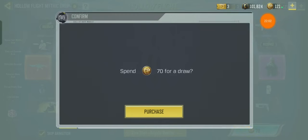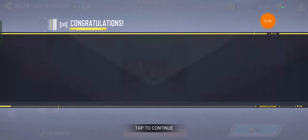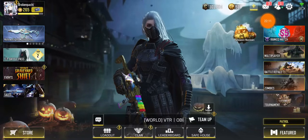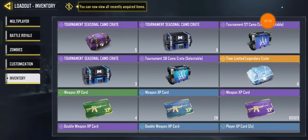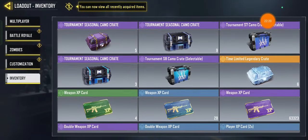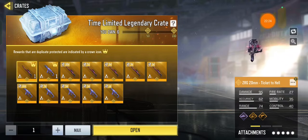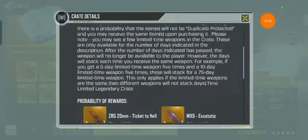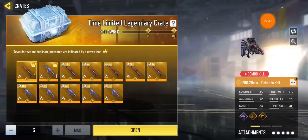I'll do one more — worst decision. Okay, time to end the video and go to sleep. I'll choose the crate later — 6.5% on both, so that's about a one percent chance of getting a permanent legendary.